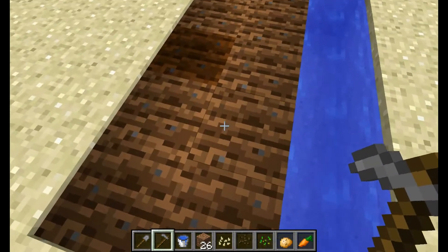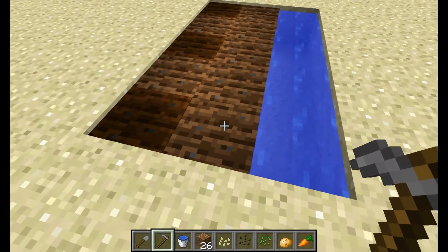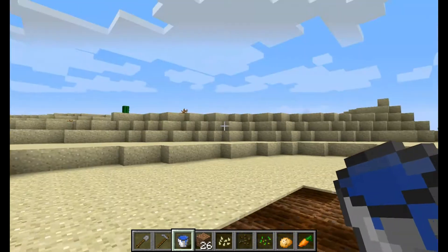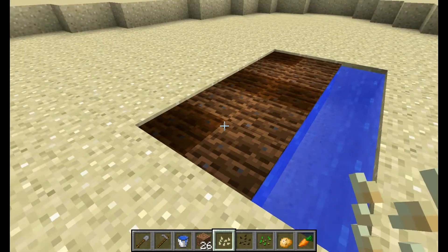One thing you want to make sure you don't do is jump on your tilled soil, because it can turn back into dirt. If there's a crop growing, it will kill it. So keep that in mind. Same thing with some animals — if they fall off something onto it, they can ruin your crops as well. I know cows are notorious for doing that.